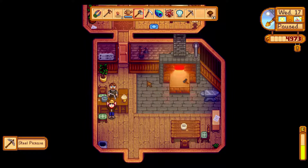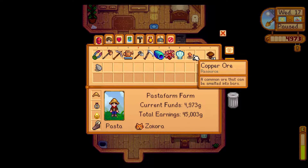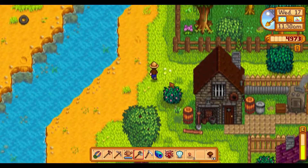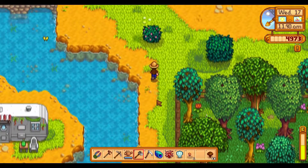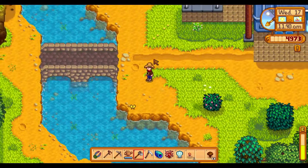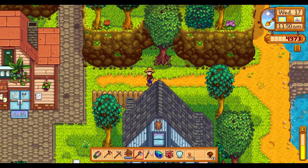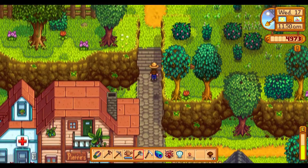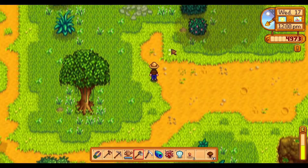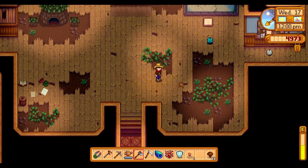Steel pickaxe — woohoo! I think this is a good opportunity to first go back to the farm and clear out the inventory, then pass through the community center, and then go to the mines to test out the steel pickaxe. We should be able to plow through that a lot easier now and get down a few more levels.